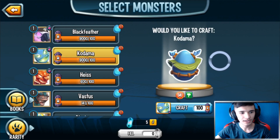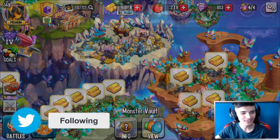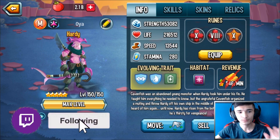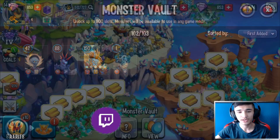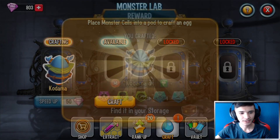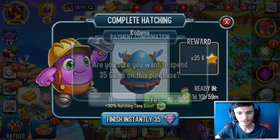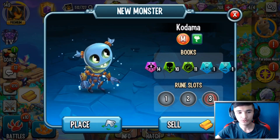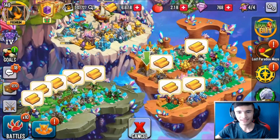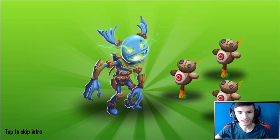Let's go ahead and craft this monster. It's basically a balloon monster. I just remembered I need space, so I'm going to have to sell Hardy — I also need those runes. That was one of the monsters I reviewed as well, given to me by Social Point, so I have to sell it unfortunately. 50 gems — here we go, Kodama is ready! Let's go ahead and hatch it — 35 gems. So I have two rune slots open; the past four monsters I've reviewed I've had two rune slots open at least.